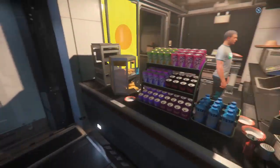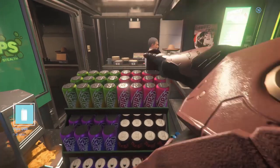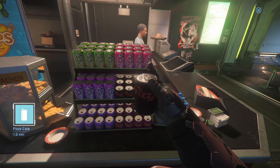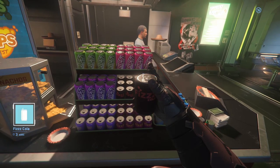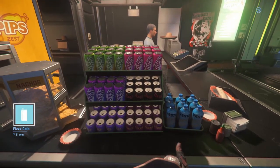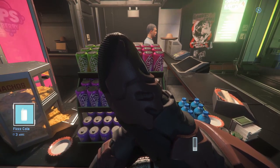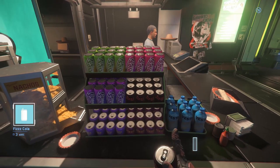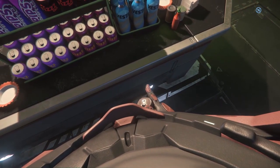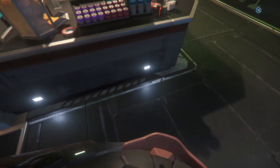Now we're going to head over here and get something to drink — we're going to get a cola. Same process: hold F, which lets us select the soda can we want. When you have it in hand, hold F again, go to Drink, and hold it while you're doing it. You can see a little bar at the bottom right that shows you how much fluid is in the bottle — you can see it's now empty. Your character will hold on to the soda can afterwards, so you do want to hold F and drop it, and it will disappear.